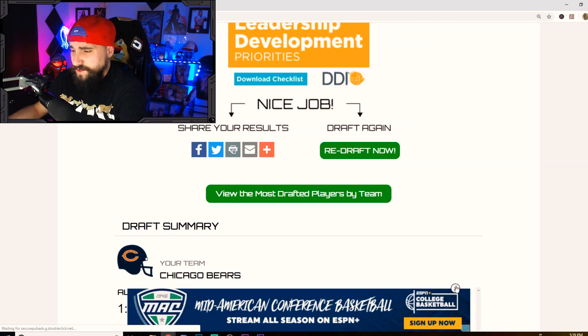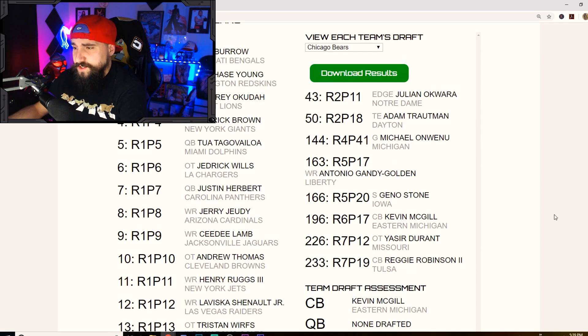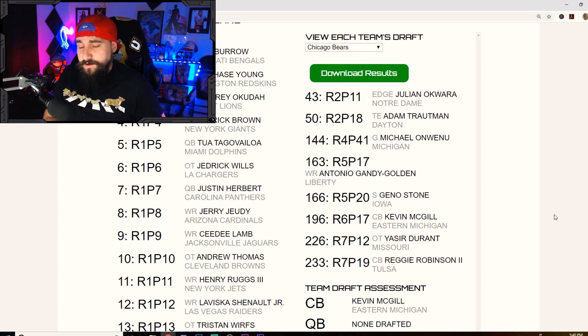Quick overlook: Julian Akowar gives us a dangerous edge rusher — especially with Khalil Mack on the other side. Adam Trotman will compete for the starting tight end spot. Michael Okafor-Wunew will probably end up starting at right guard. Tonio Gandy-Golden gives us depth at receiver. Gino Stone is a potential starter in the secondary. Robinson and McGill are developmental corners. Yazir Durant adds depth on the offensive line.